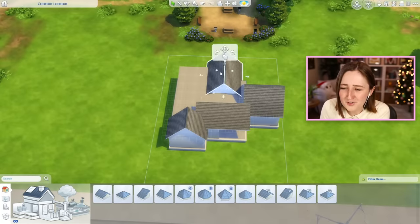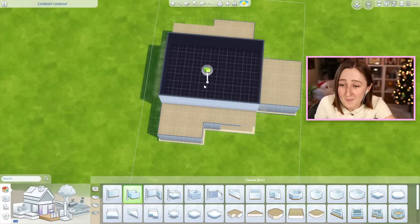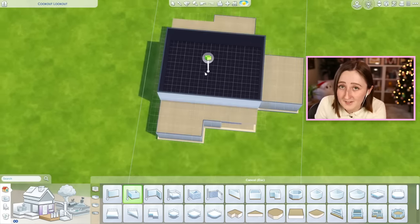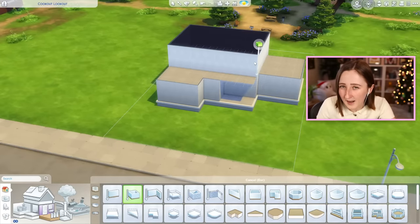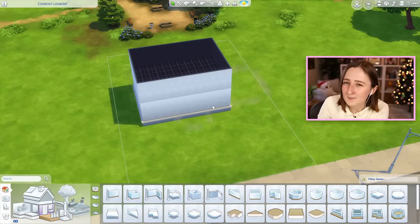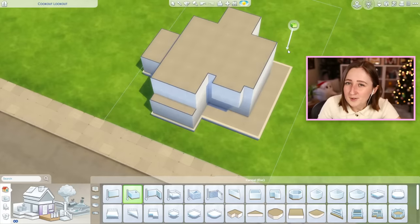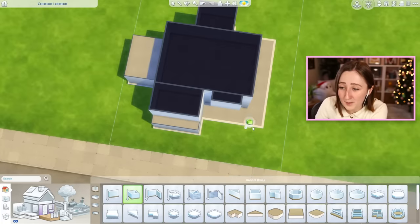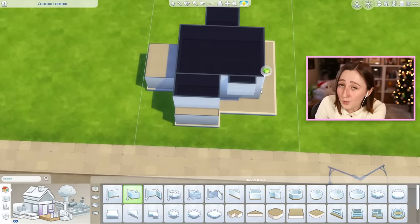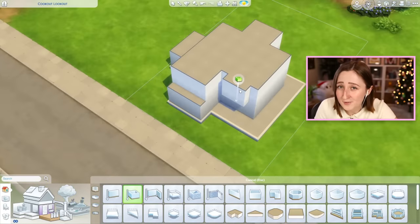Now let's try a version that has a second floor instead. I'm going to copy that main box from the first floor onto the second floor — that same tip applies, I want that main continuous shape. This time we're going to try a wraparound porch. Here's the shell we're using: we have the wraparound porch on the first floor, a dormer, some more weird bump-outs to work with, and we're going to try and do the roof on this house.